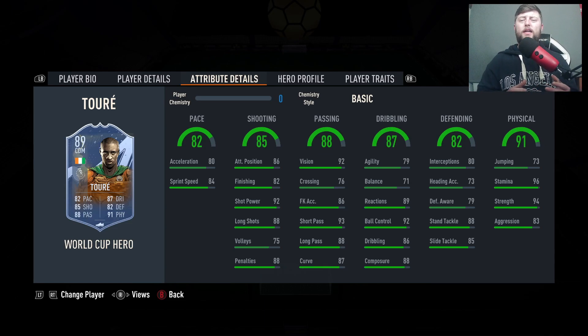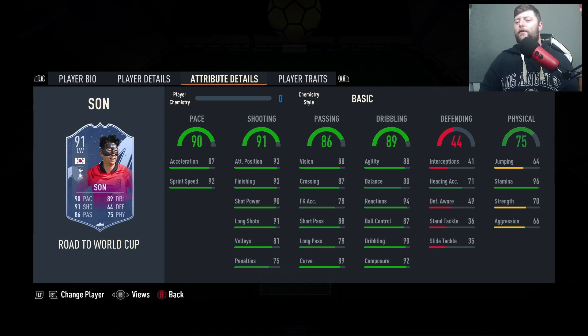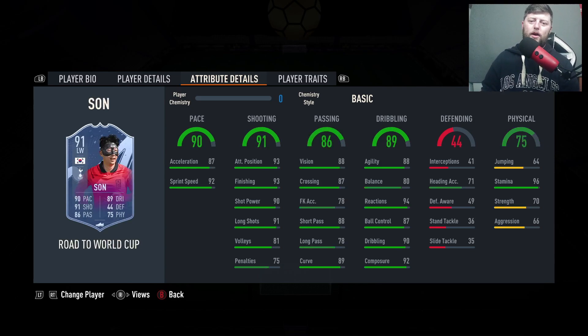Obviously there are some players in there that are at the top end for Prem, but we will be having a look at the best Prem players in each position coming very soon. Robbie Keane is very good but highly priced as an SBC. Rashford's not a bad card. Haaland will obviously continue to get more versions and we will do another one of these as we get more cards to see which are the best of the best in their positions for Prem. Let me know down below anybody else you would add to this list. These were my top picks for the best Prem players for the price and for your actual team. Like and subscribe!